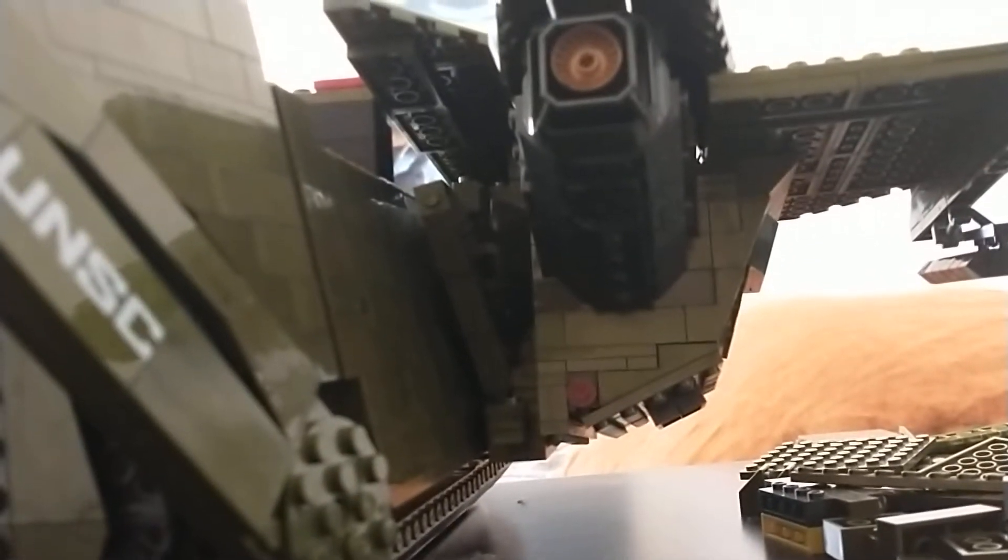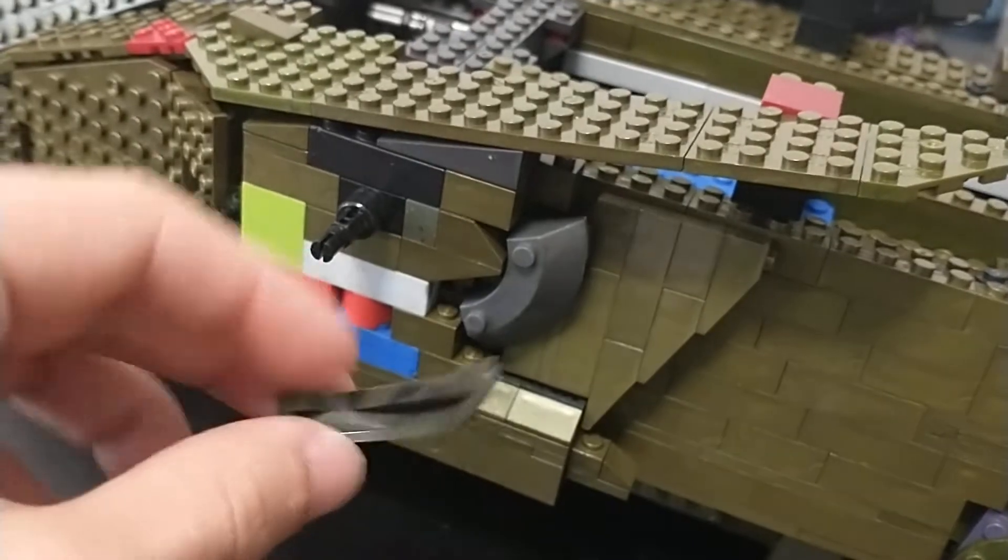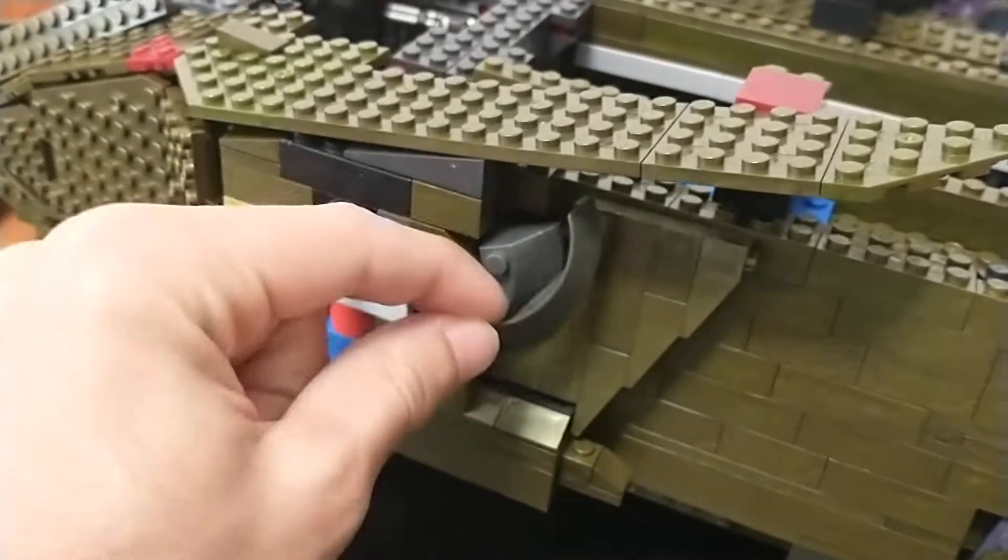It'll look more complete once I have something attaching the top so it's not just cutting off there. The wheels need to be 10 by 10 and they're currently 8 by 8. I'm thinking of replacing them with this piece — I think it's from the Humvee set — just so it goes up a little more and looks a little bigger, even though it's technically not.